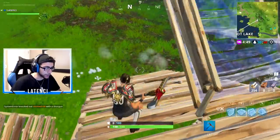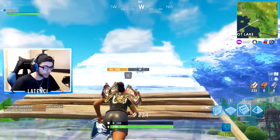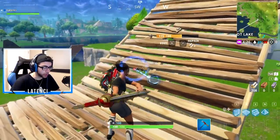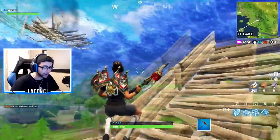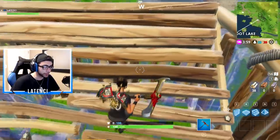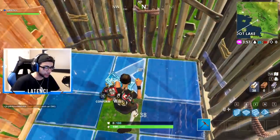So let's say they try to counter this by getting the high ground on you and doing the same thing — you're still gonna be at the advantage. All you have to do is shoot this one ramp down, because they're not going to protect it; they just want to get the high ground. Then they will fall to their death.